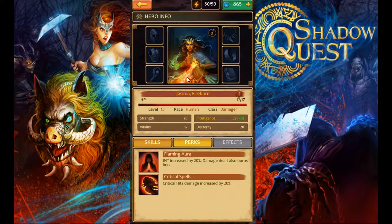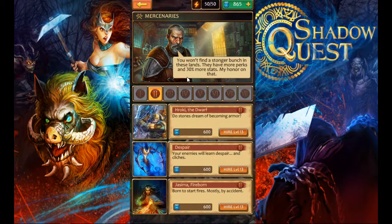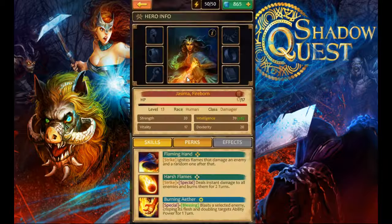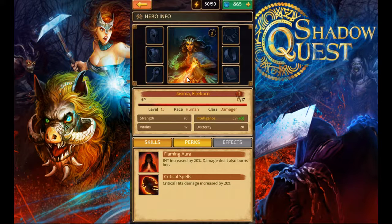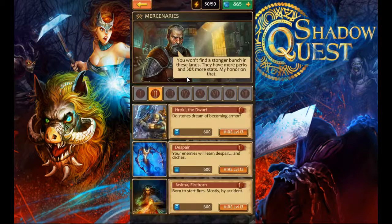They all come at the max level that you currently are, or very close to it. I think we're level 15 here and it looks like they're going to come at level 13. This is the one I wanted to pick up — she's like a suicidal mage, lots of extra damage. Her skill ignites flames dealing damage to an enemy and a random one after that, and then the back skill deals instant damage to all enemies and burns them for two turns.